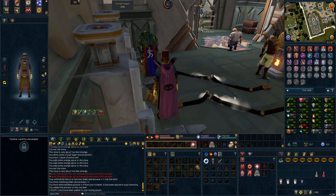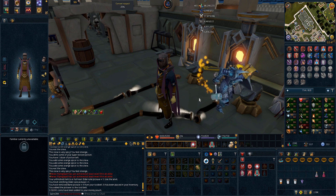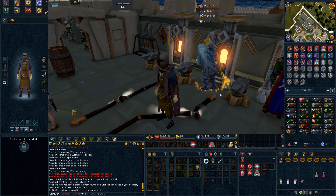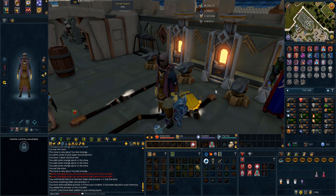Welcome back to another episode of the hardcore ironman from scratch series. As you've just seen, we've upgraded our bane pickaxe into the elder rune plus five, which is the best pickaxe in the game — tied in first place with the pickaxe of earth and song. The only difference is the elder rune plus five cannot be augmented, which isn't a huge concern since the pickaxe of earth and song is a long way off anyway.